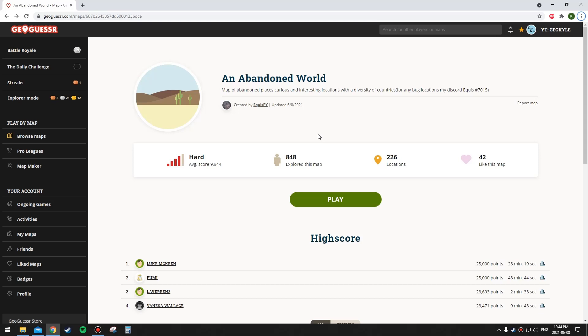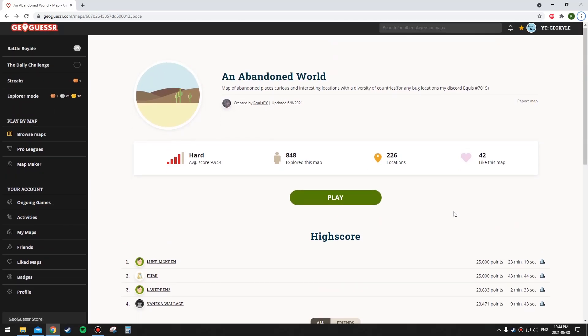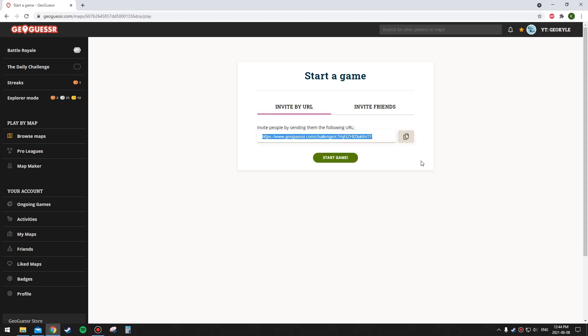A few weeks ago this map was suggested — 'Abandoned World' — by the creator of the map, Equus. Sorry if I'm mispronouncing that, and sorry it took me so long to play it. I think it's similar to the Abandoned Places map which I really enjoyed, so I thought I'd try this one too. I'm going to do a three-minute per round time limit, and I'm actually going to remember to do a challenge this time.